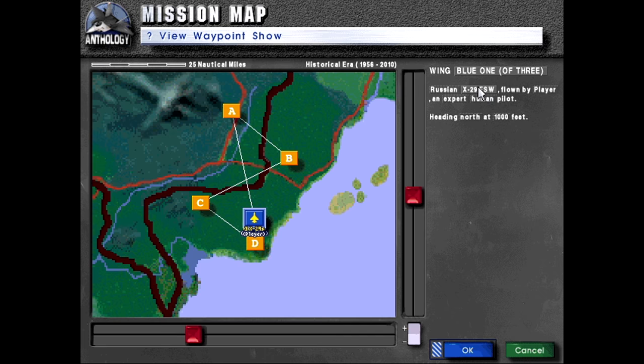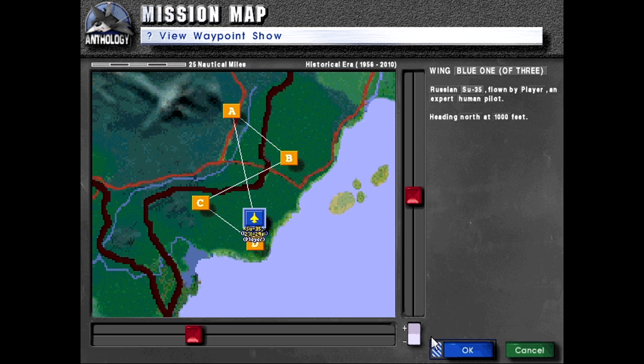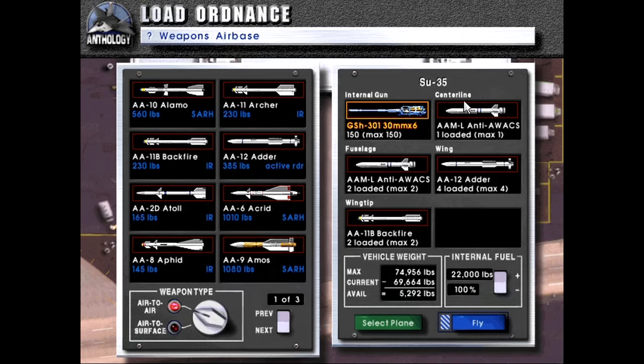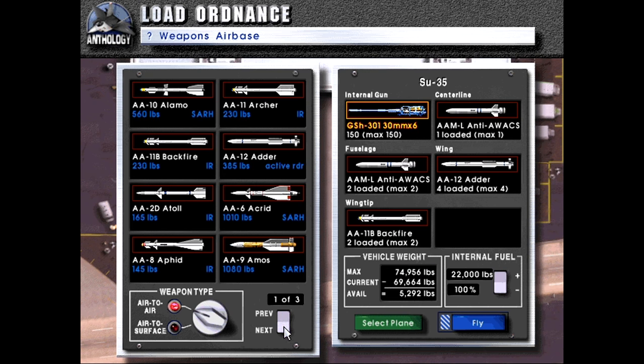We'll be taking a Russian aircraft, namely the SU-35, as it's probably the closest thing they have to an F-22. We're on Expert difficulty, so we've got full pips on our wingman. As for this loadout — looks good. I've debated taking the AMOS, but it's lighter and it is semi-active homing. I don't know what range we're going to be engaging at — that's really the big thing.